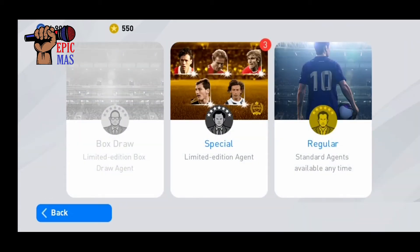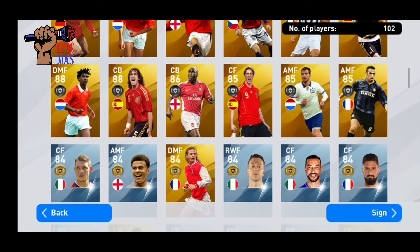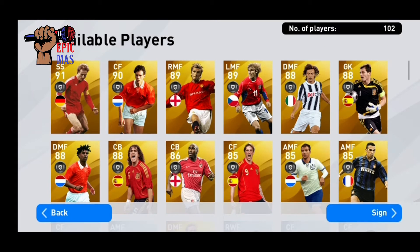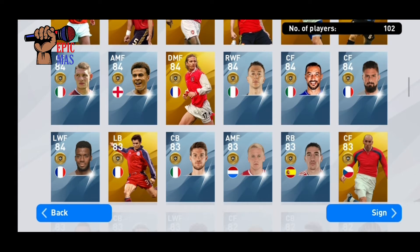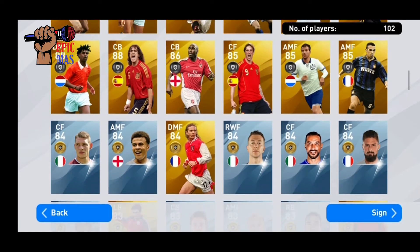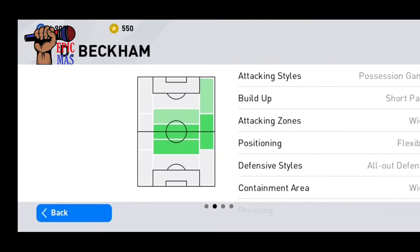Alright, so here we are. We're gonna go to Special. As you guys can see, we have three of those. There are a lot of legends and a very big chance of getting one. We want a single legend — that would do it. These are all golden balls and there are just a hundred players in this pool, so there is a decent chance of getting a legend.